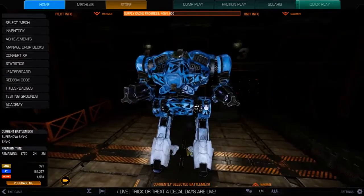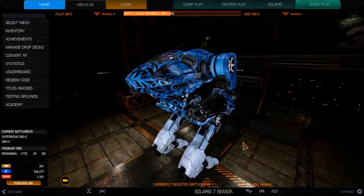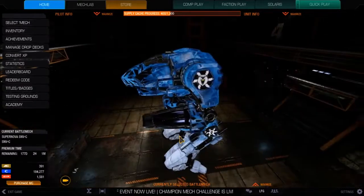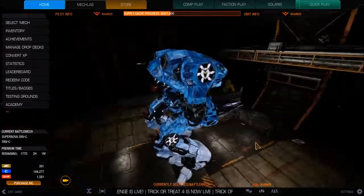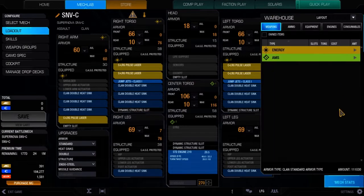It's a good looking mech. I put my Ghost Bear paint job on it because even though I left the Ghost Bear clan and joined House Davion, I still like to show my Ghost Bear support every now and then. Let's take a look at what I got today. The Supernova is a 90 tonner — it's a huge, huge mech. 90 tons. It's a monster.